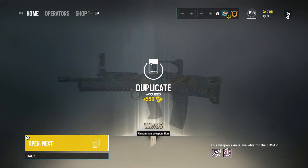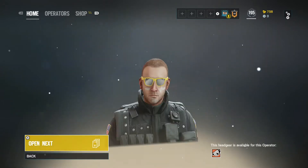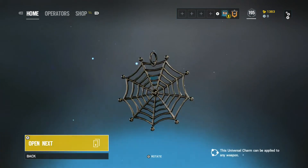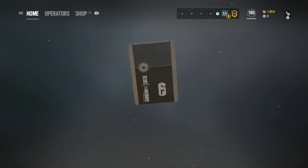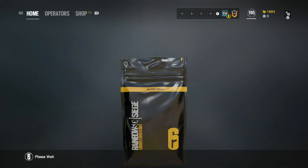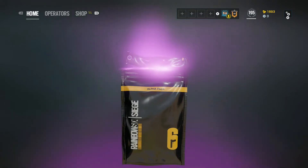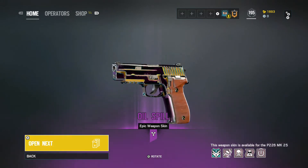Uncommon. Duplicate — 550 renown. That was a nice little change back, rebate. Another duplicate — 625 for sunglasses. That's nice. Oh, that's a cool charm. Rare. Common duplicate, 310 — they weren't generous on that rebate. I have a common weapon skin. Oil spill — epic weapon skin. That's nice.